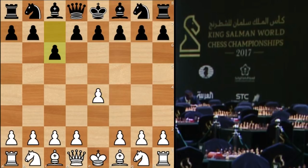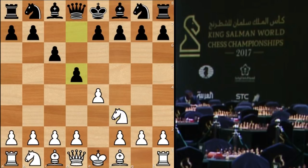Karjakin with white plays e4. We see the Caro-Kann by Esipenko. Knight f3, d5, and knight c3. This is the two knights variation against the Caro-Kann, which is a solid way to play, avoiding a lot of theory. Fischer liked to play like this back in his heyday. Then g4.